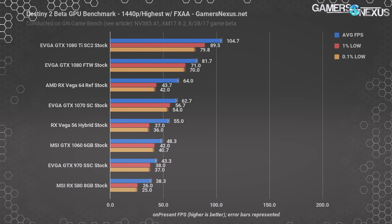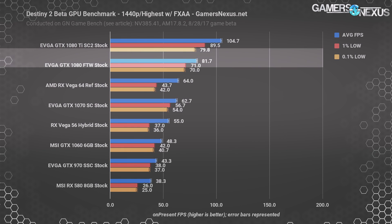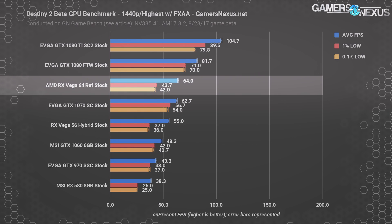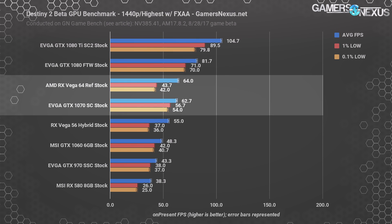With 1440p resolution and the highest graphics settings in FXAA, the 1080 Ti is knocked down from its frame rate cap numbers to 105 FPS average, losing about 38% from 1080p resolution. Things are still plenty playable, scaling reasonably through the GTX 1080 at 82 FPS, and Vega 64 at 64 FPS. RX Vega 64 is roughly tied with the GTX 1070, but the Vega 64 card exhibits worse frame time consistency — this is at least partly a driver side issue, seeing as performance here deviates from Vega's norm of being closer to 1080 performance in other games.